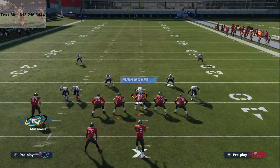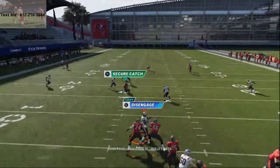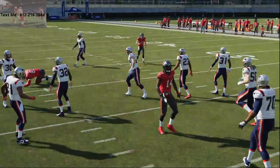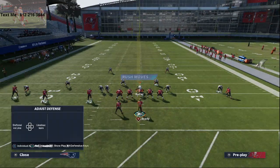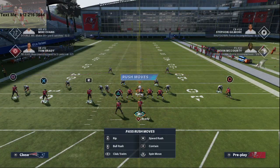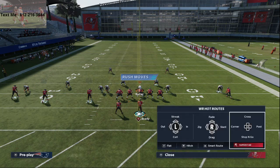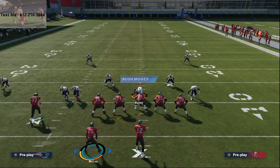You'll see here — shade coverage outside, shade coverage over the top. If they're usering for some reason, you can check down to these low-ball hitches against that over-the-top coverage. Now if they take the safeties away, you still have that stock fade to Mike Evans. This is best run with the trips on the wide side of the field, but you can run trips on the short side — it's not a big deal. For optimal results though, you do want to run your trips to the wide side of the field.